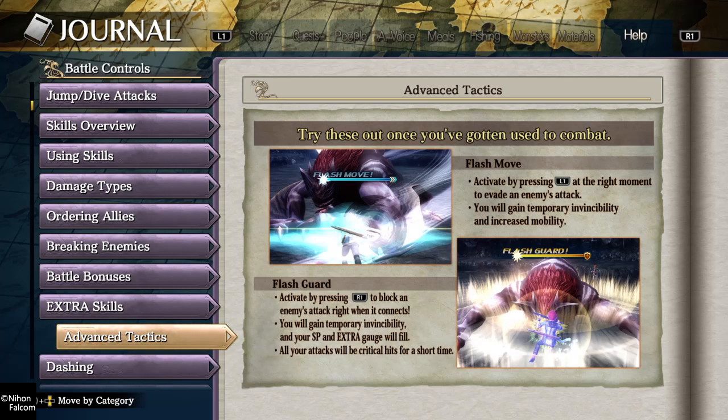The right moment is basically right before its attack lands — you gotta get the hell out of the way. Flash guard is much, much more accurate. It says to activate by pressing R1 to block right when it connects, so pretty much right before it connects. It's a parry — think Street Fighter, you know.